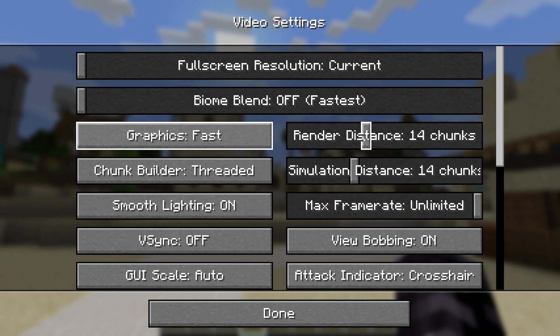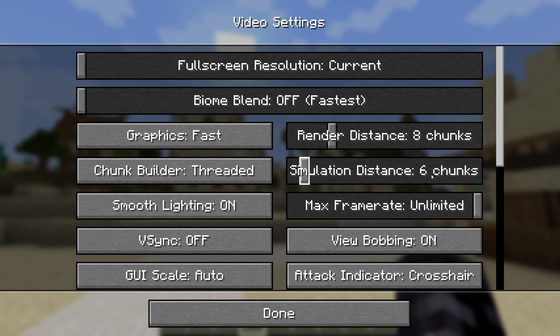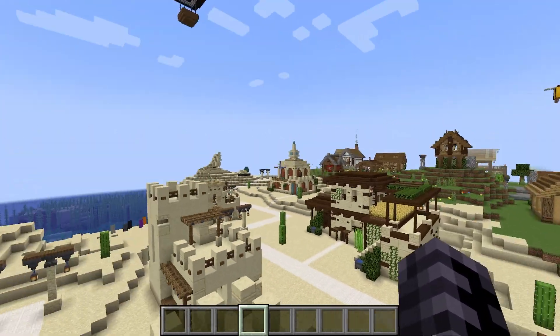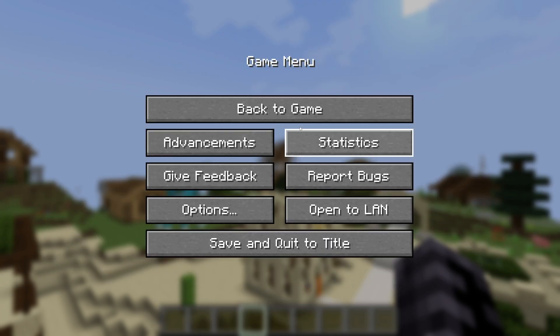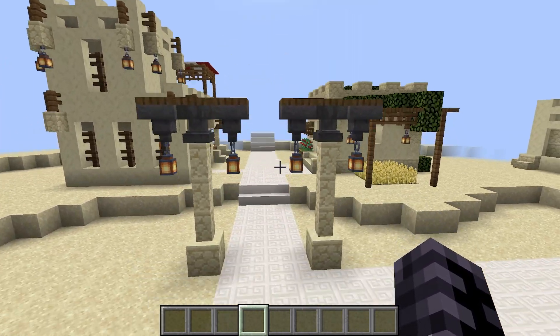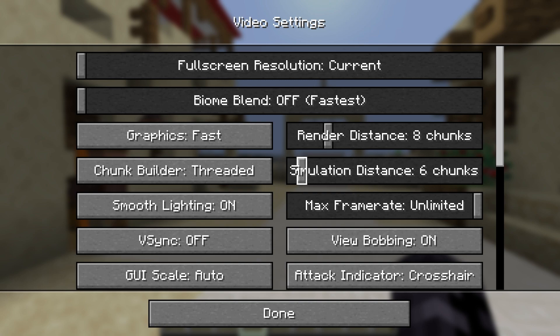When it comes to Render Distance, 8 chunks works best for me. You can see pretty far and FPS is around 800, which is not bad. But if you've got a really low-end PC, I would recommend 5 chunks — you can still see pretty far. If you use just 2 chunks, it looks awful, so I'd recommend 5 for low-end PCs. For this tutorial I'll use 8 because that's the best for me.